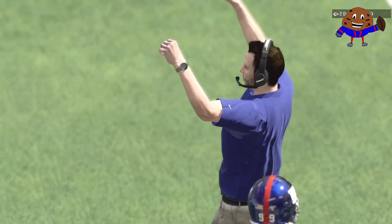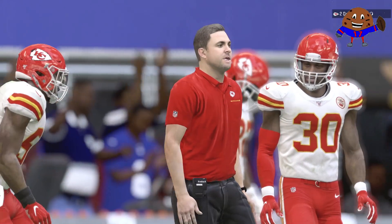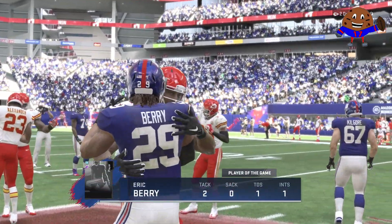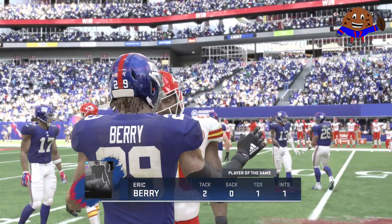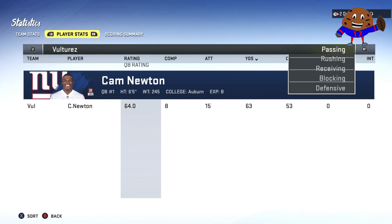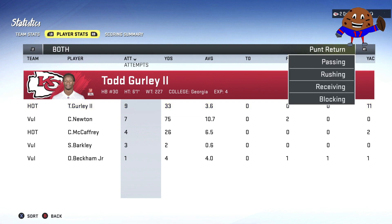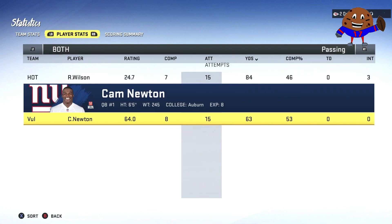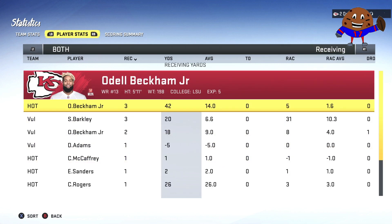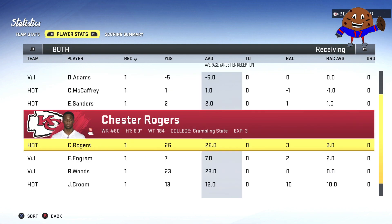After a little RPO pass to Odell Beckham Jr., that will end the game. Koopa definitely could have managed that game a little bit better, but still that was a defensive battle, and we ended up winning mainly with a pick six from Eric Berry. Leave a like on the video if you guys enjoyed some Draft Champions action from Madden 20. Subscribe to the channel because we have more early Madden 20 gameplay coming your way, and eventually once Madden 20 releases we'll be uploading a lot of Madden content — top 10 plays, gameplay, all that good stuff. I'll catch you guys next time, thank you for watching.